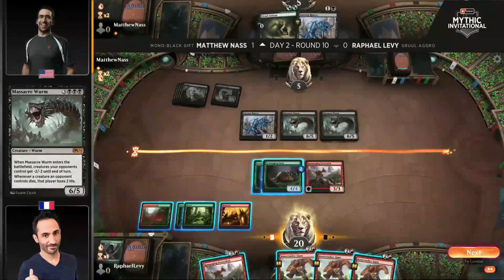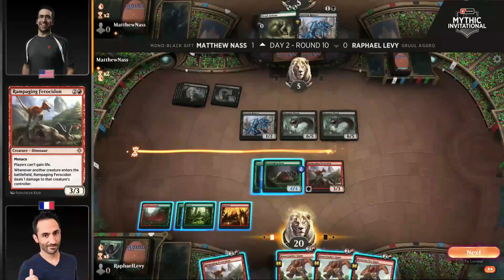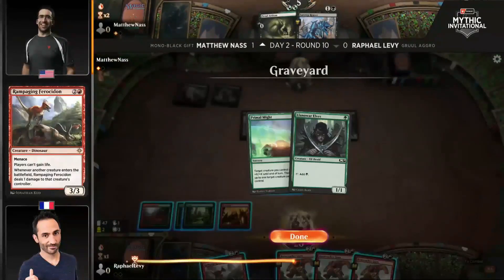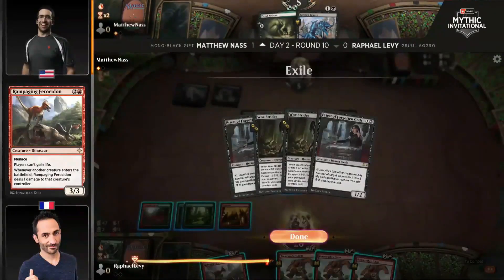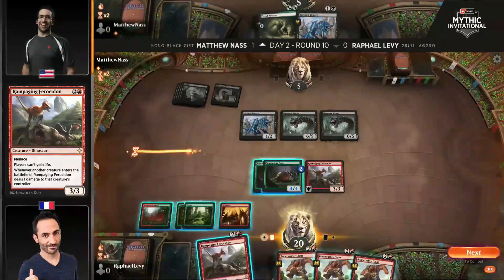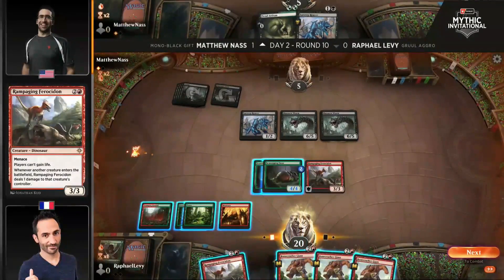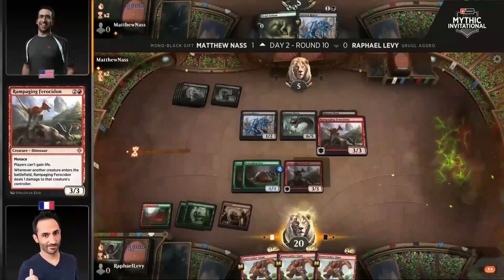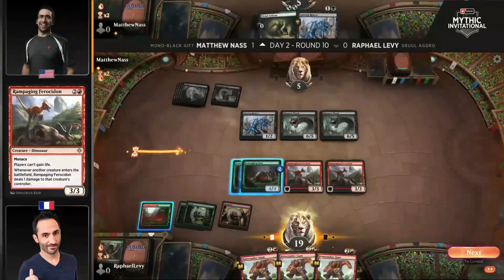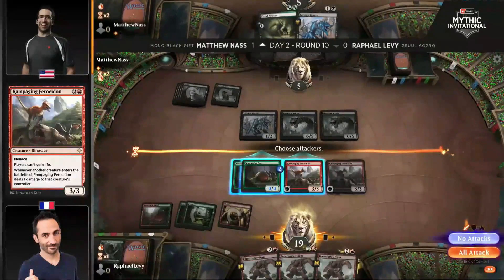Raph is weighing a couple of different things: do I want to attack, and how do I go about it? Do I want to play a second Ferocidon? Because if I do, I'm locking you out from playing multiple creatures — you play a creature, you take two, you go down to three. And because Ferocidon has Menace, blocking is very difficult. There's a part of me that thinks Raph is heavily considering playing another Rampaging Ferocidon so he can attack for the win next turn.